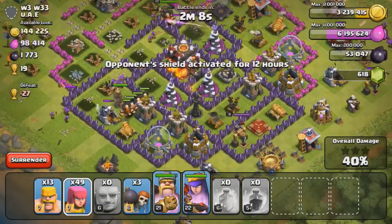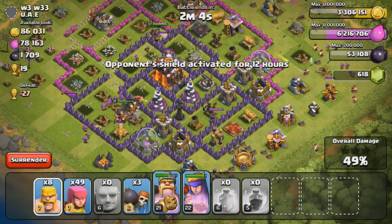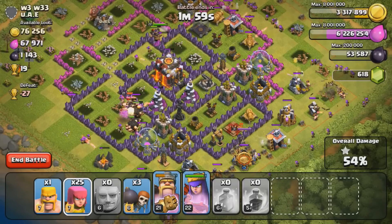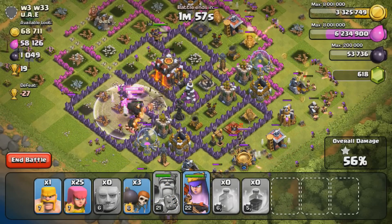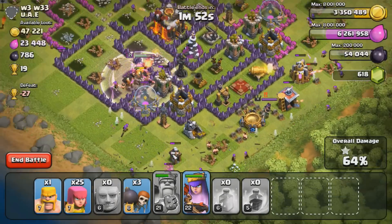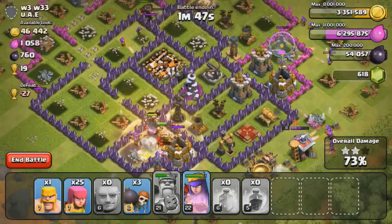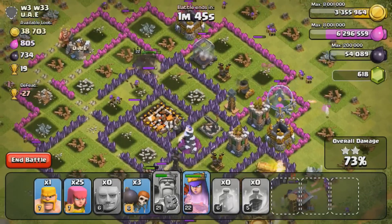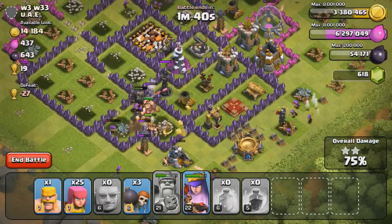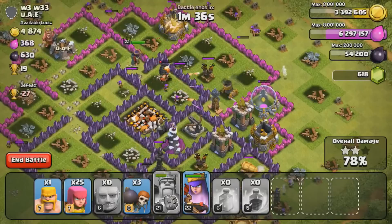I'm starting to get some pretty good raids again, as you'll start to notice on my channel. On this raid, as you can see, it's a Town Hall 10 super duper rush — only level four wizard towers, and he has infernos but they're dead, which is pretty nice for me. I was just going for the loot, so as long as I get all the collectors I should be good.